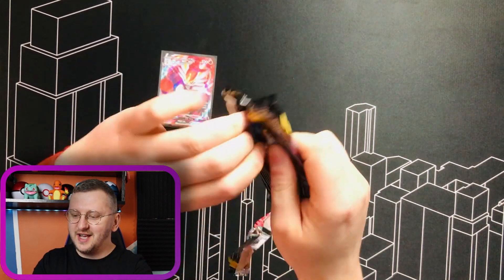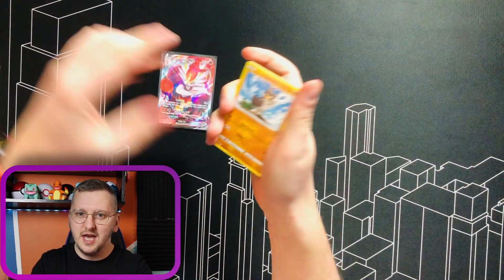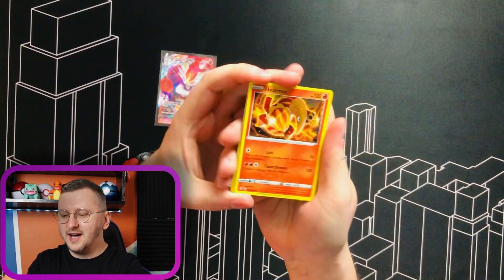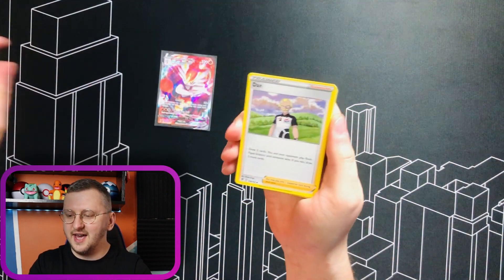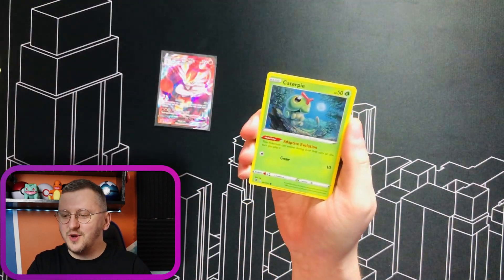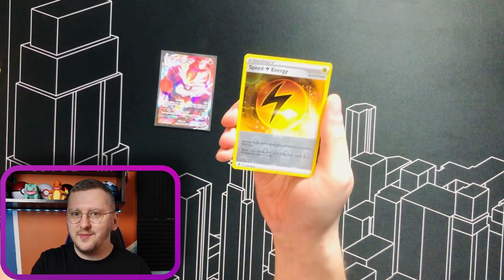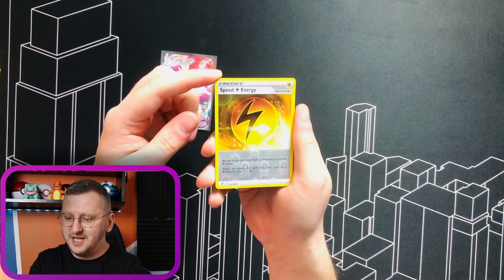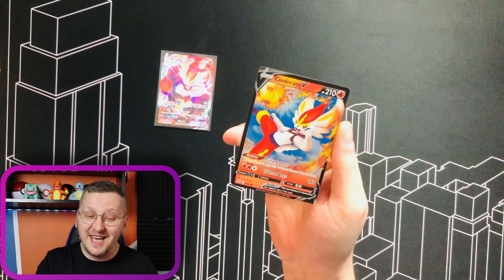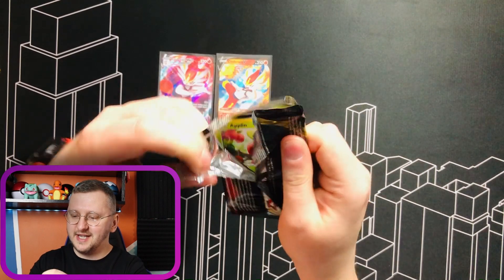This pack also has a gorgeous Inteleon, who is actually a very playable card. I do love the Galar starters and I think the starters are a little bit better design-wise than the new Paldea starters, but that's just my opinion — let me know what you think about it. We have Speed Energy as a Reverse Holo gorgeous card, and another Cinderace V! Talking about Inteleon — here is the pack with the Inteleon on the art. Absolutely gorgeous water starter.